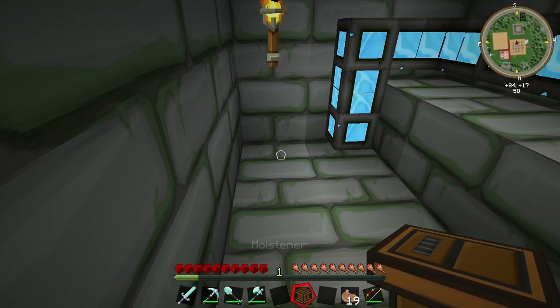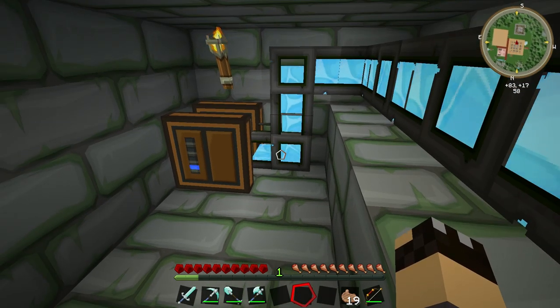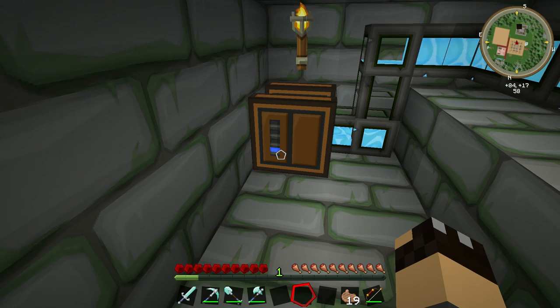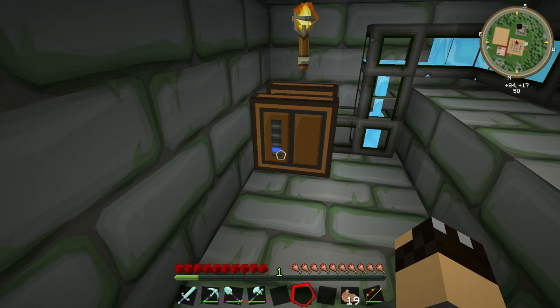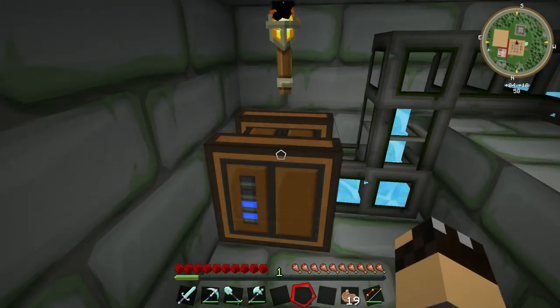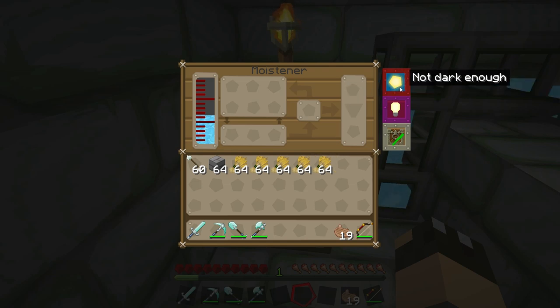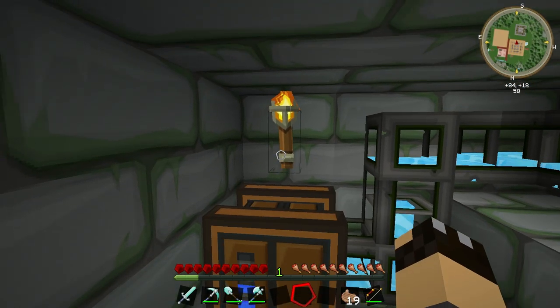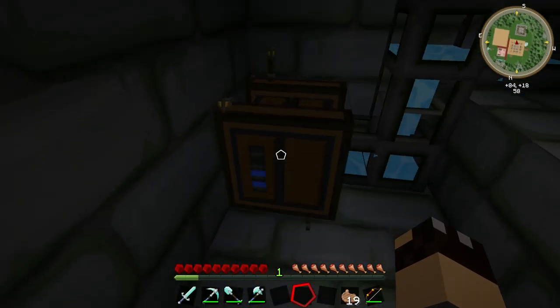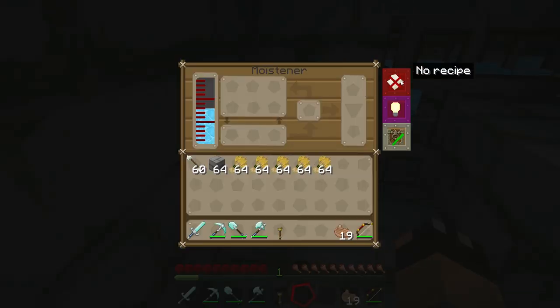I'm going to pop the Moistener down here in the corner — you can see it's automatically connected up to the pipe and there's a little blue marker on the left-hand side slowly going up, which means it's filling with water. If we right-click on the Moistener you can see the water level on the left is going up. On the right it tells us it isn't dark enough — we know that because of the torch above — so let's destroy that torch. Now if we look at the Moistener, it's fine.